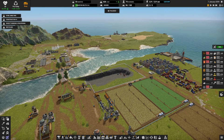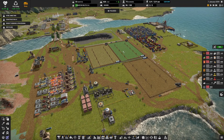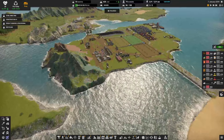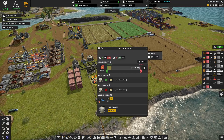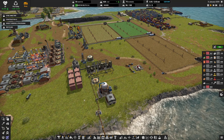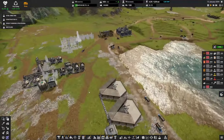Now the only station is all the way over here, where we're also making diesel. You could decide to put the station more towards the middle of the city. I think for now we'll just use this one as the main diesel source and figure the rest out later.